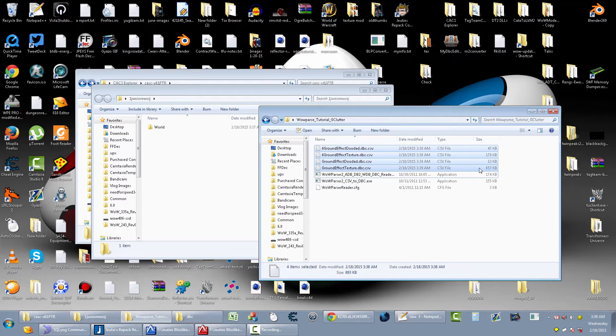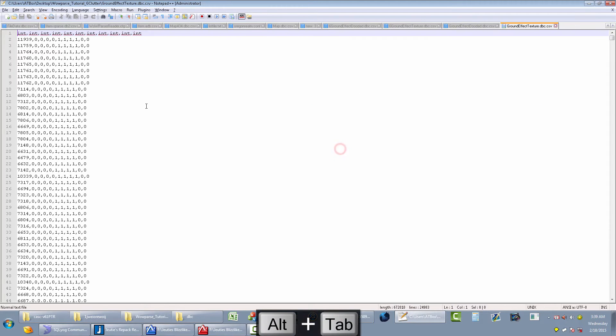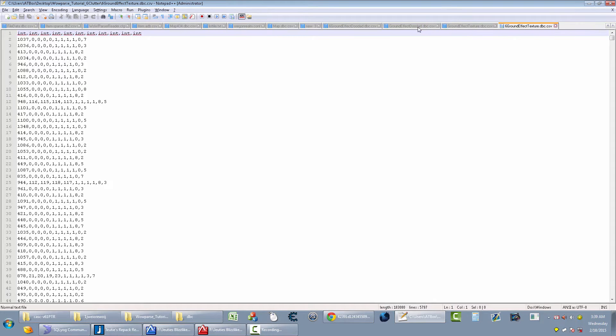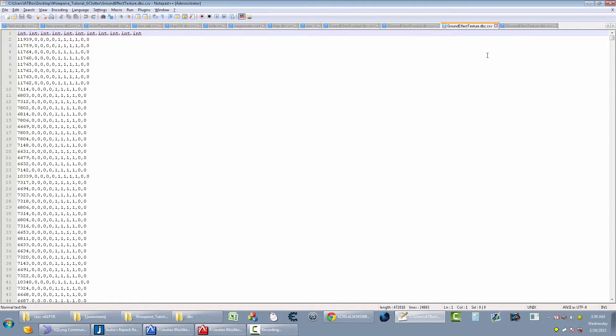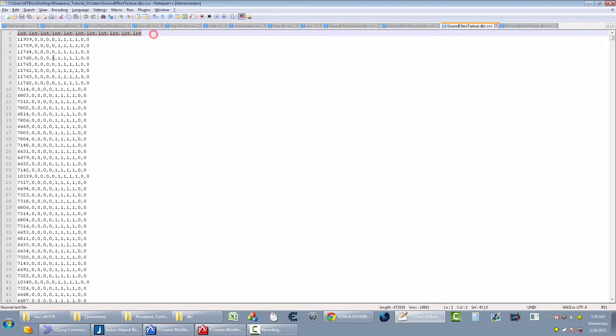One of the two files has the same structure as both the 3.x and the 6.x versions. Open them all up in Notepad++ — drag and drop them in and order them. So GroundEffectTexture — put this one here and compare. It looks like GroundEffectTexture has the same format in both versions, so they match up.